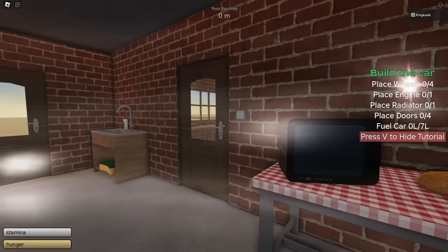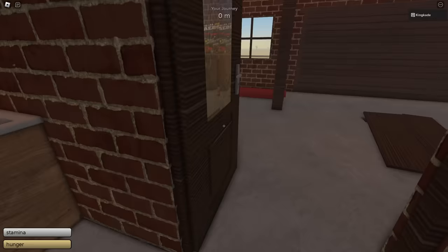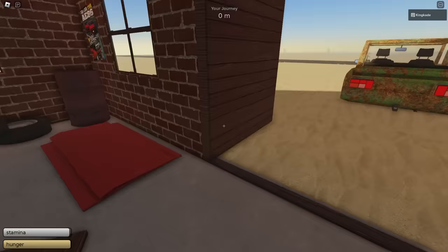Once you're in the game, this is what you'll see. You'll have a little task to the right of your screen showing you how to build a car — we're just going to go ahead and skip that. To open doors, you click on them and drag your mouse to the right; to close them, drag to the left. We also have hunger and stamina at the bottom left, so you do have to make sure that you eat every now and then.